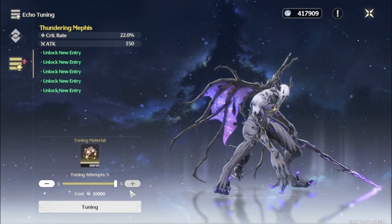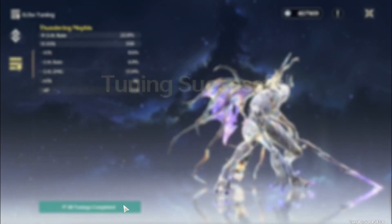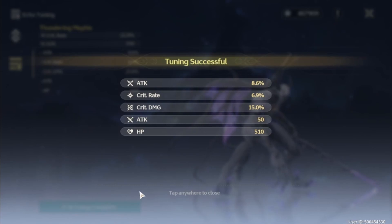So I'm gonna do all my tunings right now and hopefully get something good. Holy shit — attack, crit damage, crit chance, attack, and HP. Holy shit. That's actually pretty decent, I'll take that. I will take that, and it's on the Thundering Memphis.